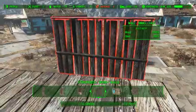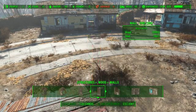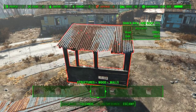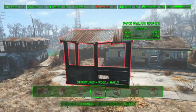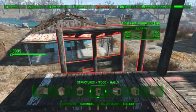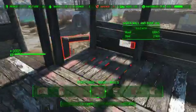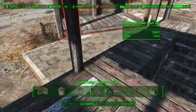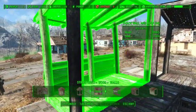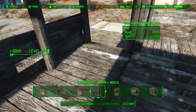And on the top layer here, I'm going to go to my old standby — the shack wall with roof that has sort of only the half wall, so that you can return fire from it while still getting some cover. And again, I'm going to use the open corners.